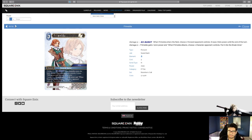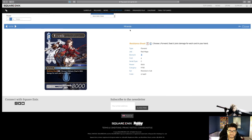Miranda — Resistance Break. S Water: choose a forward, deal 3,000 damage for each card in your hand. I'm always skeptical about these cards. Water is generally good at drawing cards and playing control, but she's just not worth it in my opinion. For four total CP, in a bad situation I don't have enough cards to kill anything anyway. Top-decking her as removal isn't great, so I'd rather rely on something more consistent.